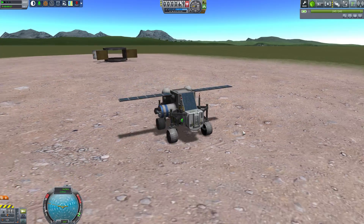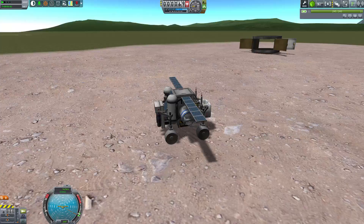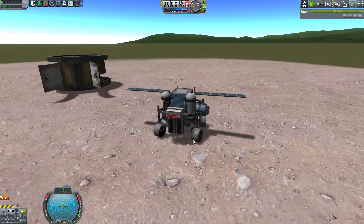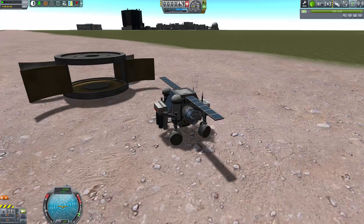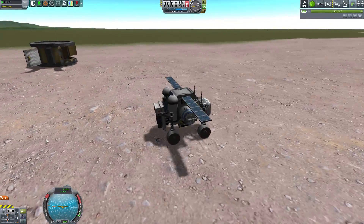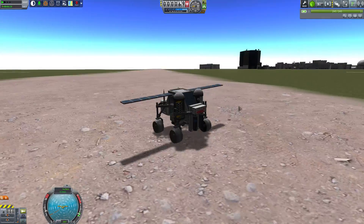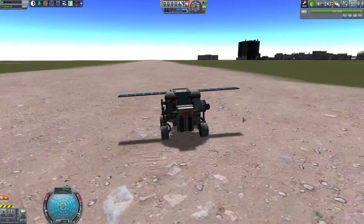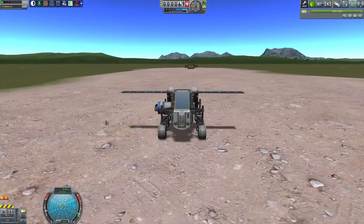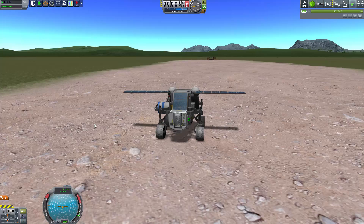Welcome back everyone to this let's play of Kerbal Space Program 1.0.5. You'll remember from the previous episode we built this rather natty miniature science probe, which is going to be delivered to Duna in that little science bay there. But in order to complete the total array of science available on Duna, we're going to need ourselves a scanning satellite.